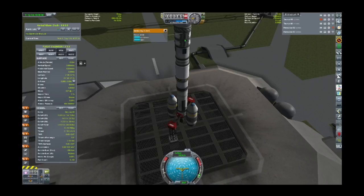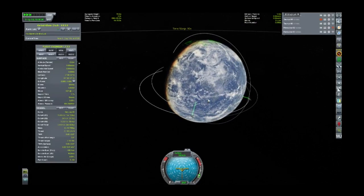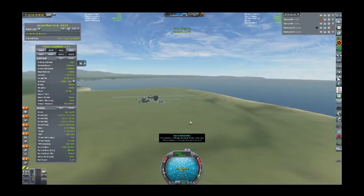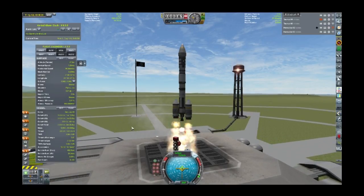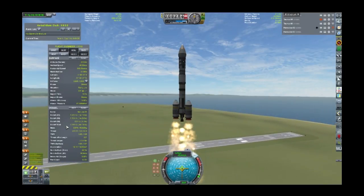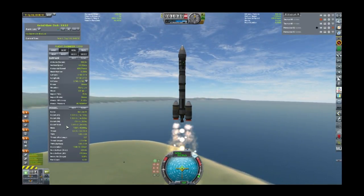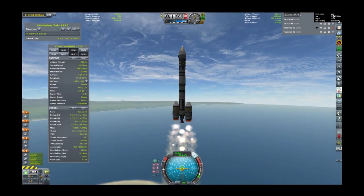That will sit there and grab the data while I'm waiting for the Mun to come into line. A bit hard to see with the clouds — what is this, London? I should need a little bit less throttle than last time because we're carrying less fuel — we don't need as much delta-V because there's no possibility of getting anywhere near Minmus at this stage. We've got the rocket technology but we don't have the radio technology. And connected — beautiful.